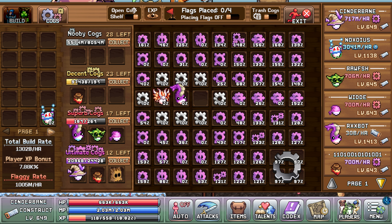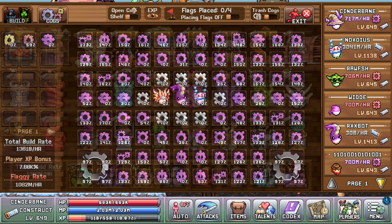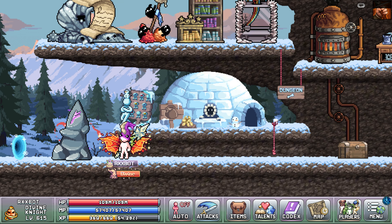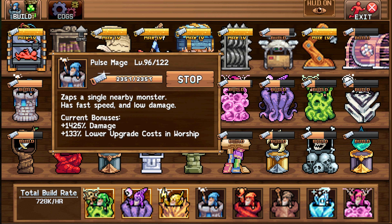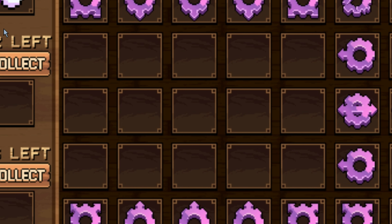Place the rest of your characters on the board — it really doesn't matter where right now, just get them out there. Try clicking on one of the characters that you've placed on the board to see the stats they contribute. Having your characters work either on the board or by producing cogs will also give them passive construction exp. Once you have cogs ready to claim, simply click the collect button and place the cogs on the board.